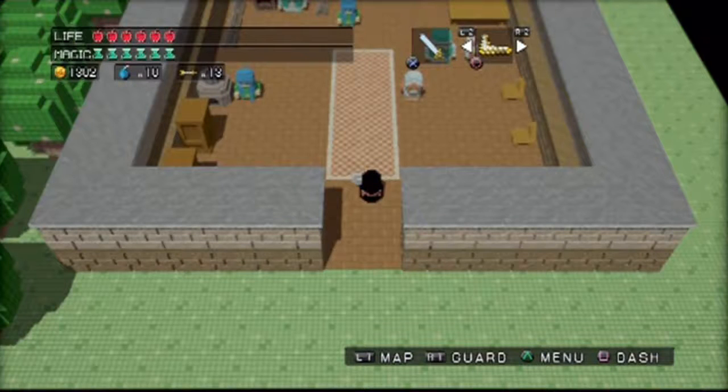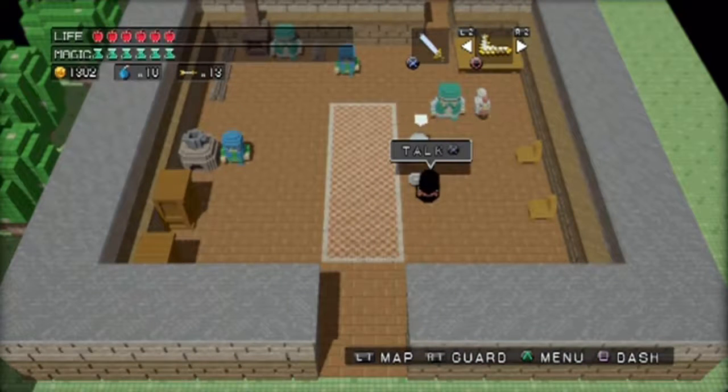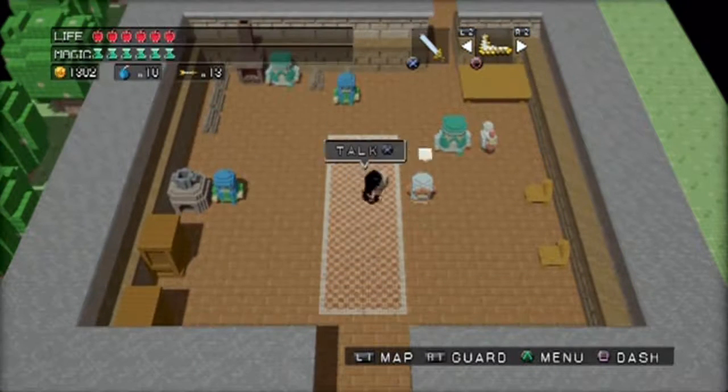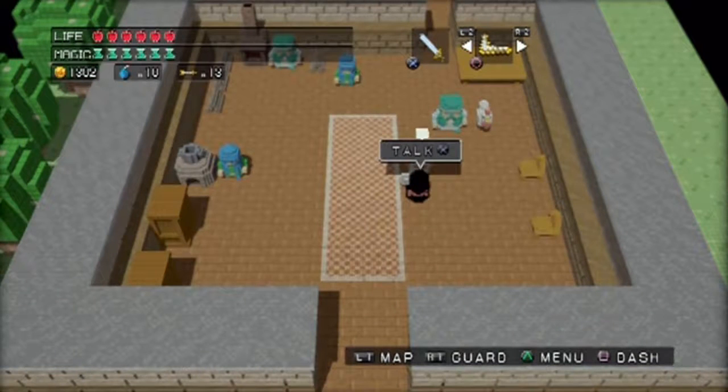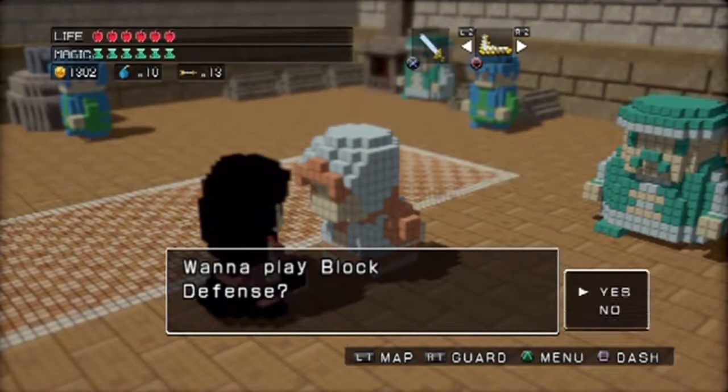Welcome back to Let's Play 3D Game Heroes! This is the first of supplemental videos because these two mini-games together will probably take about as long as that last episode took just to get from temple to temple. The first thing I mentioned is this old lady at the inn just outside of the Forest of No Return. After completing the forest temple you can go back to her and she'll ask you if you want to play Block Defense.